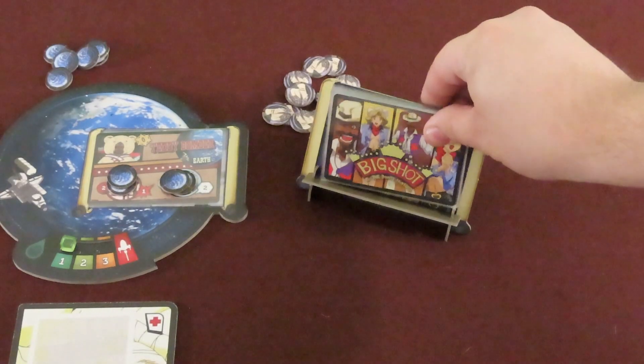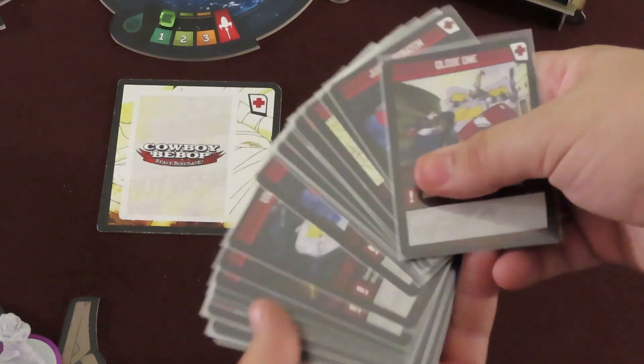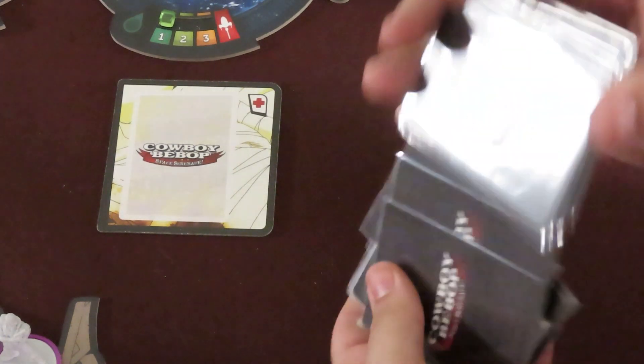Place this criminal deck on the Big Shot Stand. Return the unused criminal cards to the game box unseen. Create the damage deck with the 30 damage cards. Each damage card has a red cross icon in the top right corner. Shuffle it and place it on the damage board. Leave room for a discard pile.